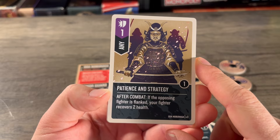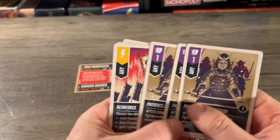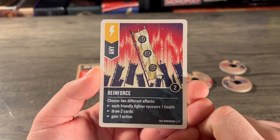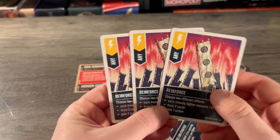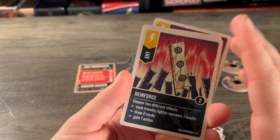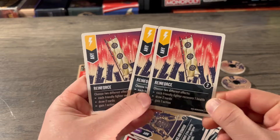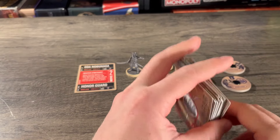Next, an Any versatile of one, three copies — Patience and Strategy: if the opposing fighter is flanked, your fighter recovers two health. Pretty good — you can poke at them, bait out defenses, and heal up. Any card so all three can heal. Finally, a scheme for Any — two boost, three copies — Reinforce: choose two different effects, each from: each friendly fighter recovers one health, draw two cards, or gain one action. Three copies, and you can't choose the same effect twice — that's potential for three health recovered, six card draws, and action gains. Very strong.